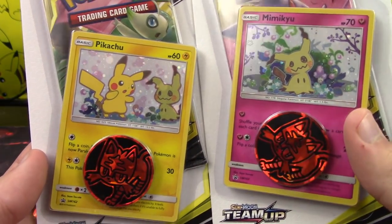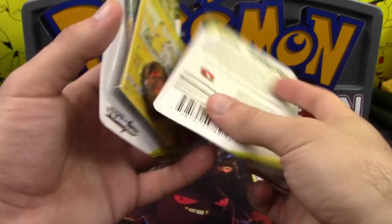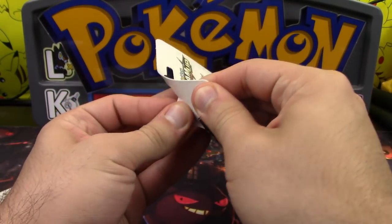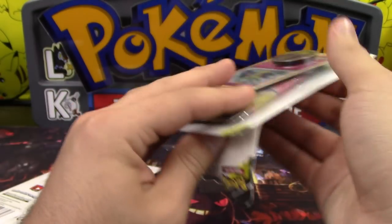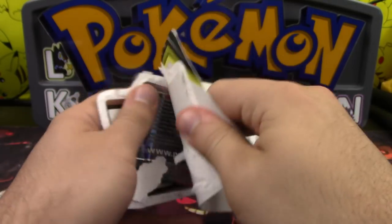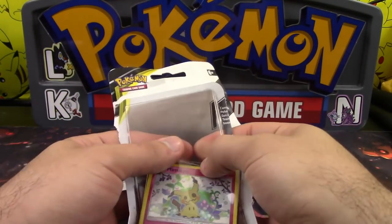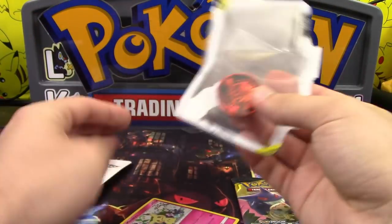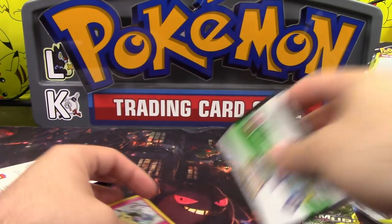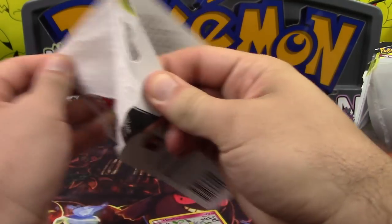And not that insanely stupid alternate art we keep seeing time and time again. It's no secret, I am not a fan of the whole alternate art print thing. You had a good thing with the Blackstar promos, so why try to fix what isn't broken? I don't make the Pokemon money, I don't work with Pokemon, so I don't know why they do what they do — but there's a lot of things they do that they don't really need to do. And the alternate art was definitely one of them.